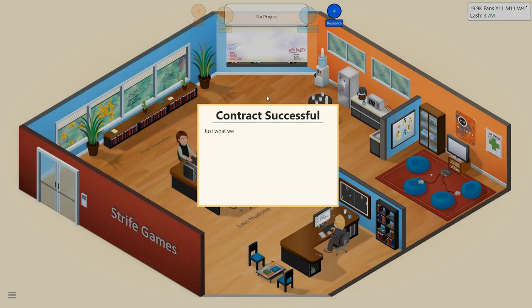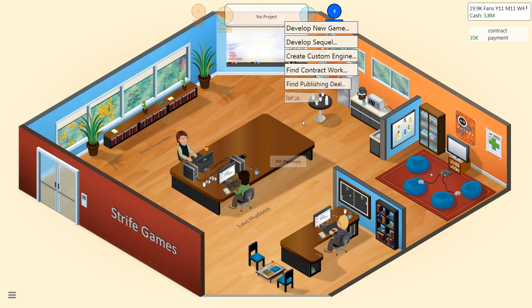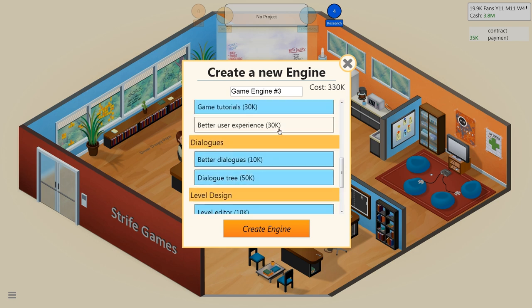One point... did it! Okay, just what we wanted. Transfer 35k. With that done, I think it is time to develop the Strife Engine 3. Let's develop this — leave V1 graphics out of it, we'll keep branching story in there, dialogue trees, better user experience.